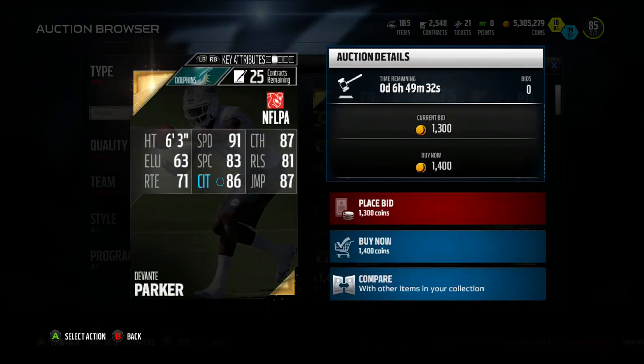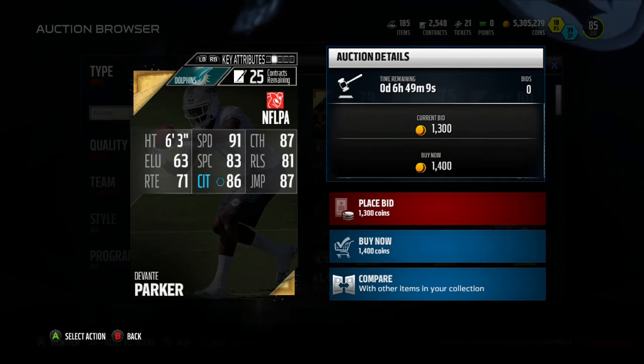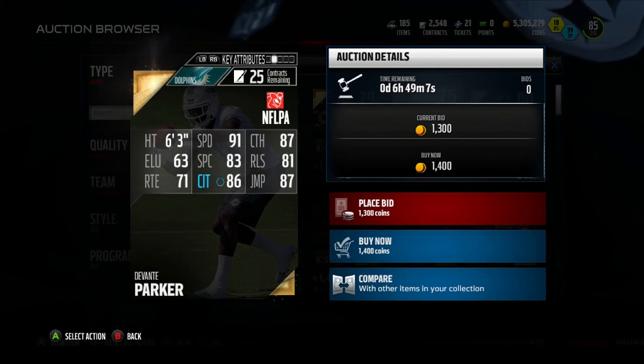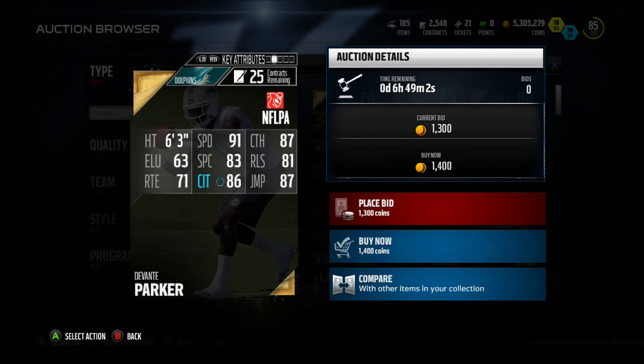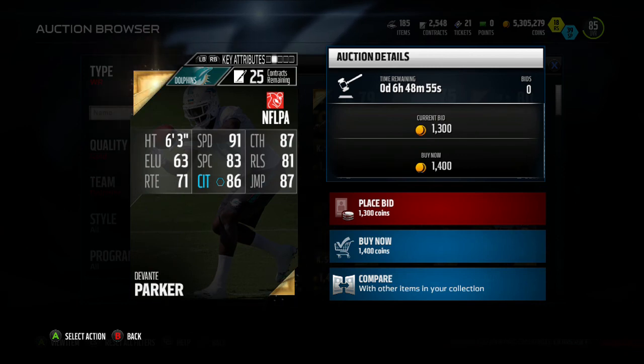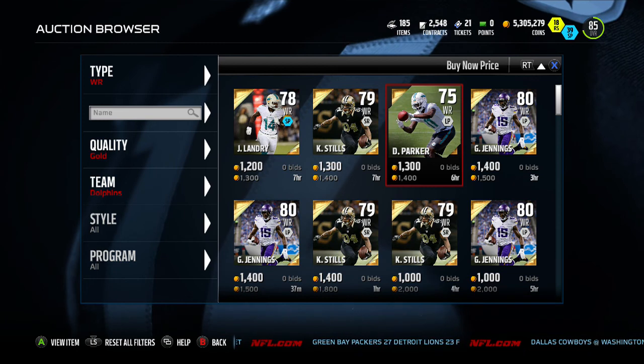Our last player — you might have seen him in the intro — is DeVante Parker, not Devontae Adams. He's 6'3": 91 speed, 87 catch, 83 spec catch, 81 release, 86 catching in traffic, 87 jumping. Also, if you think these prices look a little off — I'm recording this at 3 o'clock in the morning, so before you comment asking if I'm high: no, I'm not, I'm just tired. You can probably find these guys even cheaper if you shop during the day.